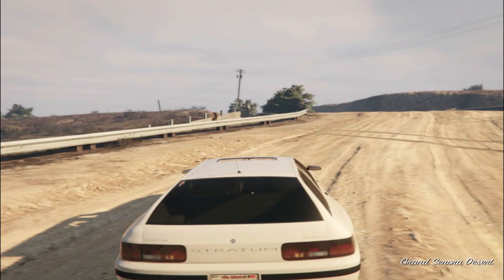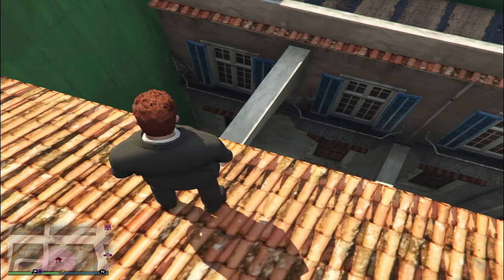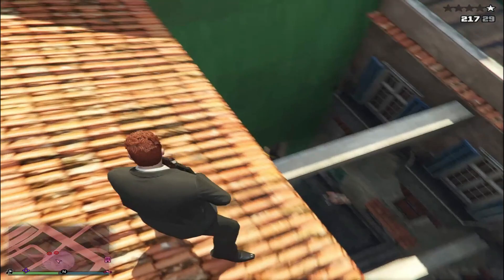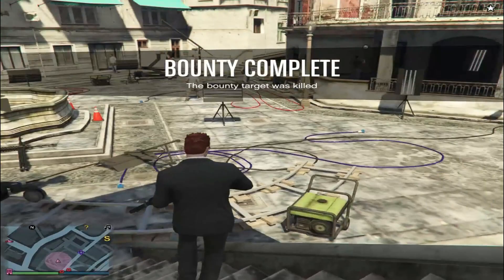After a lot of searching I found this girl in the alleyway. I'm going to shoot her right on the head — she doesn't even know I'm here. The third bounty has been eliminated. Now we go and wait for the fourth message.